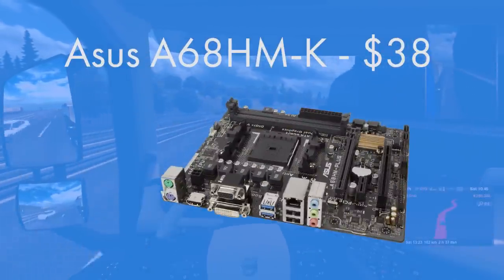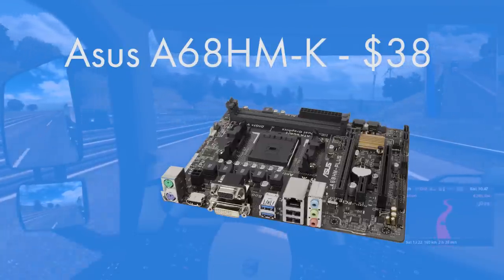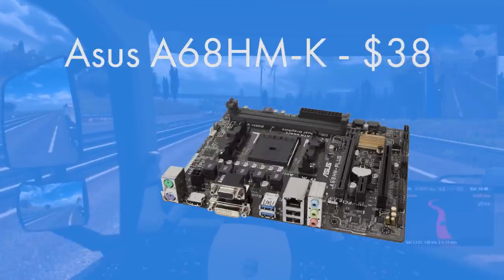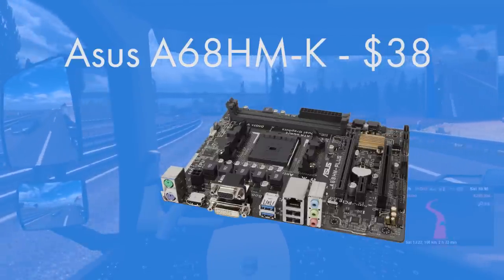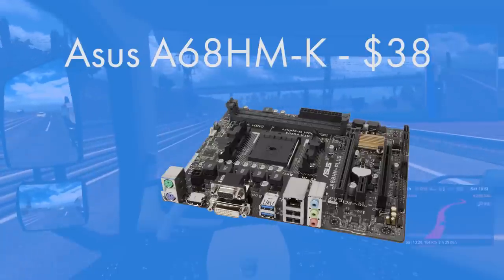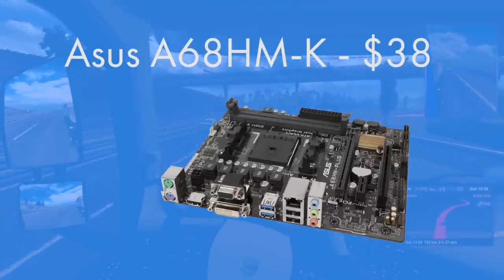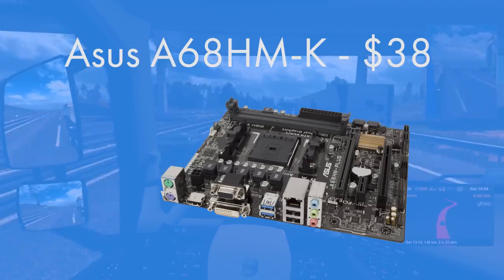This is the ASUS A68HM-K. It's a Micro-ATX motherboard, which is the middle motherboard form factor, so you're not paying a premium for small and you're not paying a premium for huge. Instead you're getting something with all the functionality that you need in a slightly smaller form factor. It has an FM2+ socket to facilitate the FM2+ CPU, onboard USB 3, PCIe 3, and support for dual-channel memory, which we are going to take advantage of.